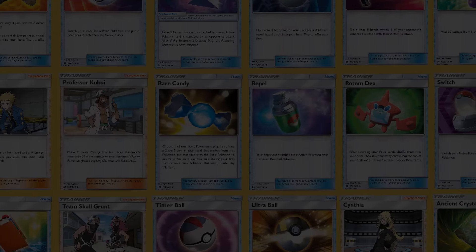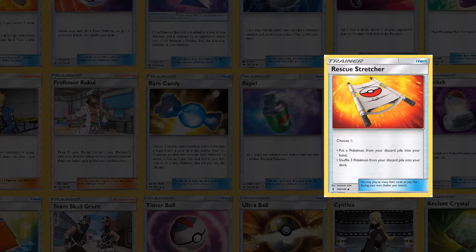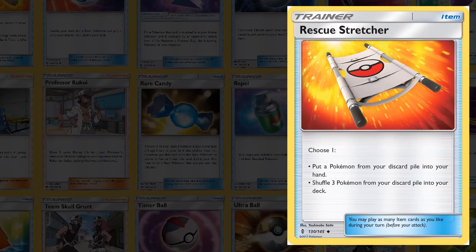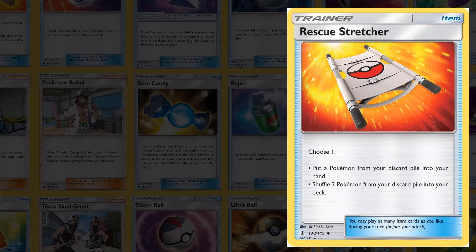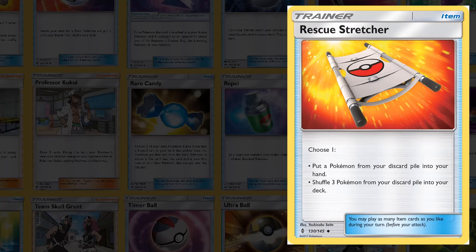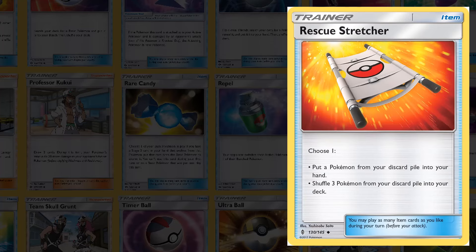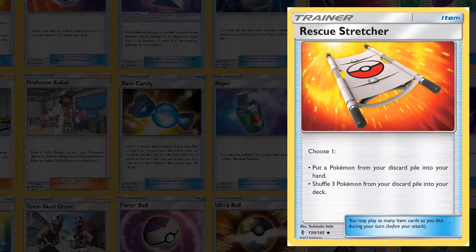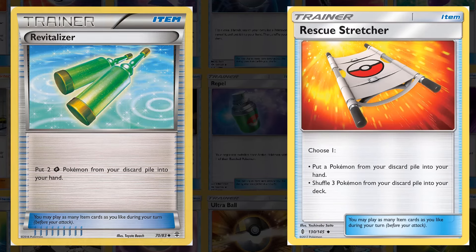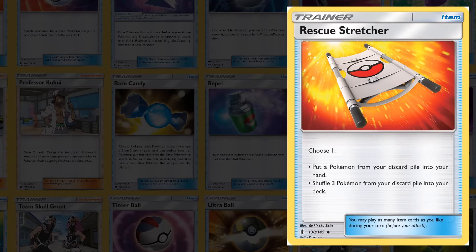Lastly, let's talk about maybe the other most impactful item from Guardians Rising: Rescue Stretcher. You choose one effect — put a Pokemon from your discard pile into your hand, or shuffle three Pokemon from your discard pile into your deck. This card immediately saw play in nearly every single deck, as recovering Pokemon was universally good. The only decks that had alternatives were those with type-specific options like the Grass Revitalizer card, which worked like a better Rescue Stretcher. But for every deck that wasn't grass, you were playing Rescue Stretcher from the time it came out to the time it rotated. It was one of the single best item cards ever printed.